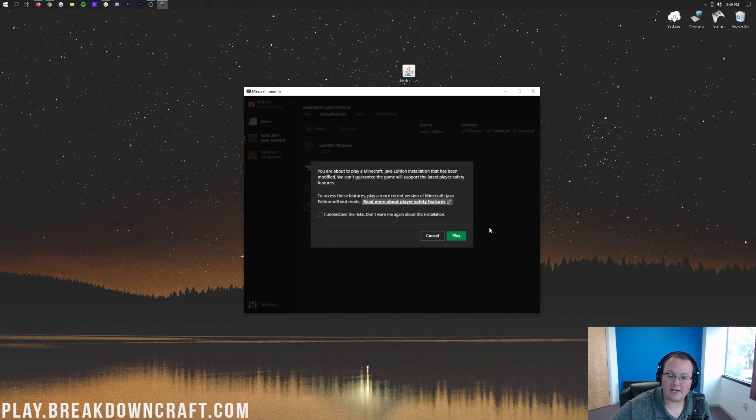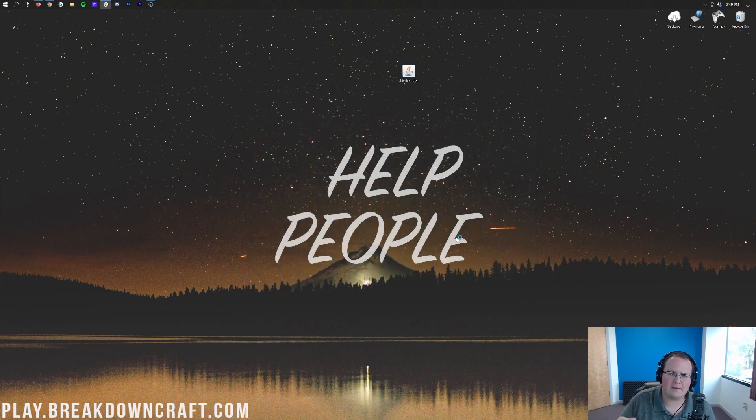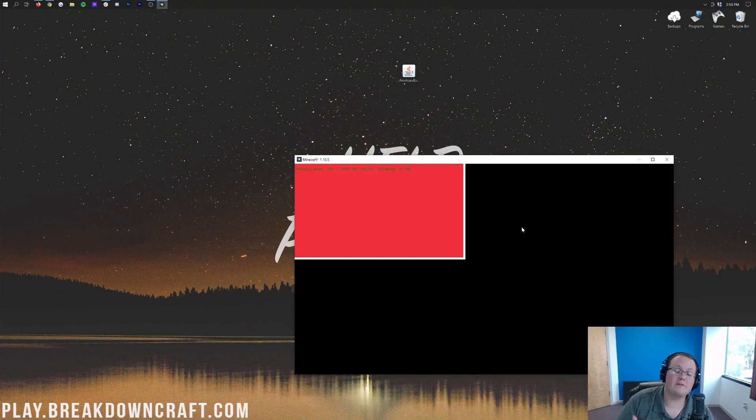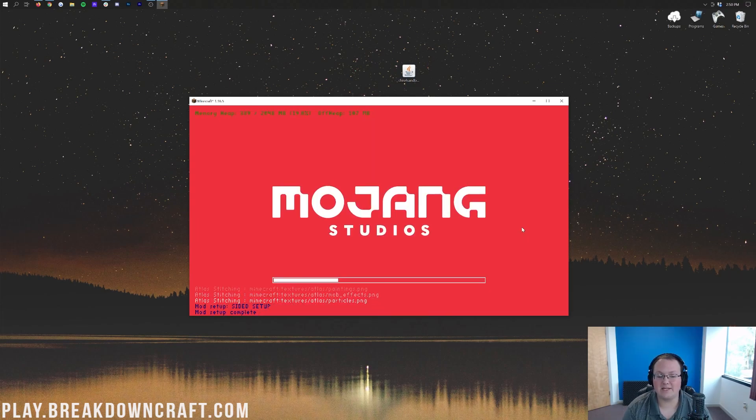You are going to get a warning — go ahead and select that you understand the risk, because you do. You are playing modded Minecraft after all. Go ahead and click Play. Now it's going to prepare Minecraft and get everything launched. At this point the hard part of installing Chisel and Bits is over — it is literally smooth sailing from here. We are just going to drag and drop the mod. We have to click a few buttons, drag and drop the mod, and restart Minecraft. That's how easy it is.